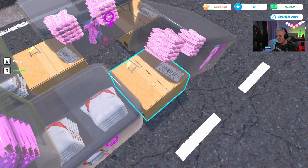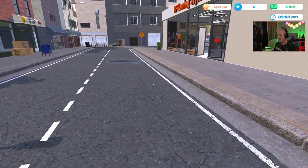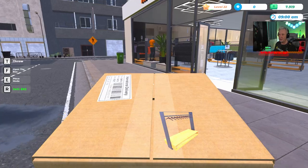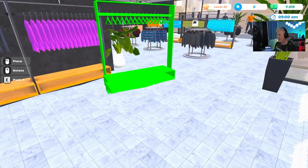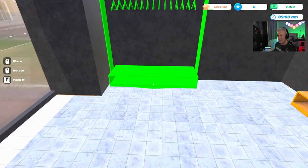I need the shelving units — let's grab those first. Oh, I just sold that by accident! Holy cow, that's dumb. I thought R was to open it but it's actually F. I'm gonna leave that in the video — I do honest gameplay, no shenanigans here. Yeah, I made a mistake.